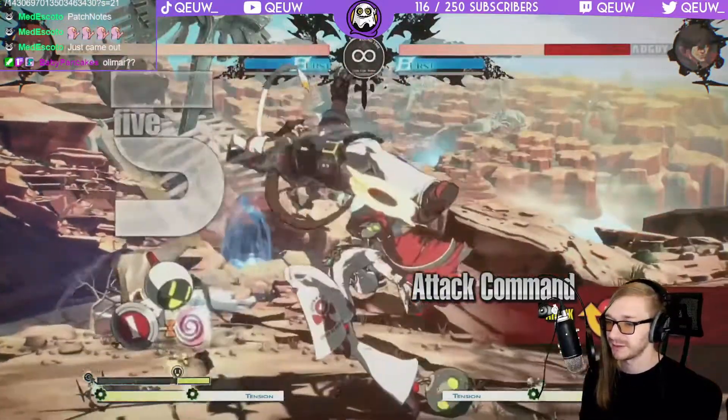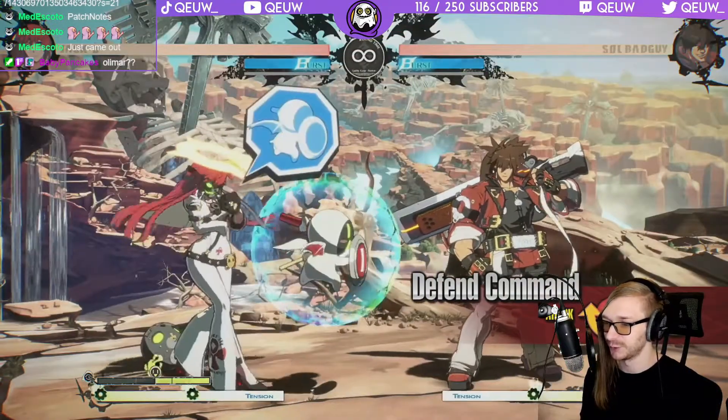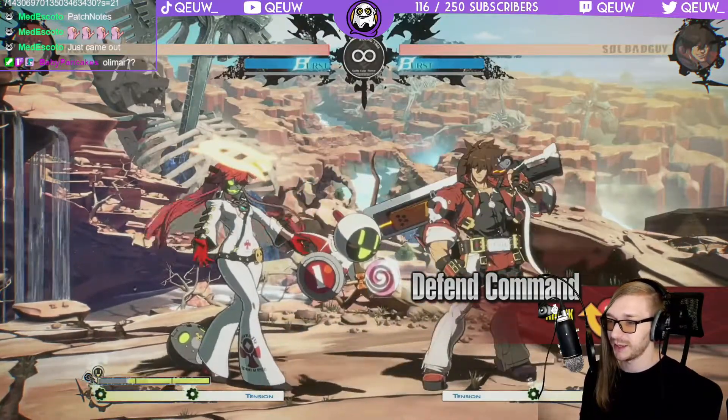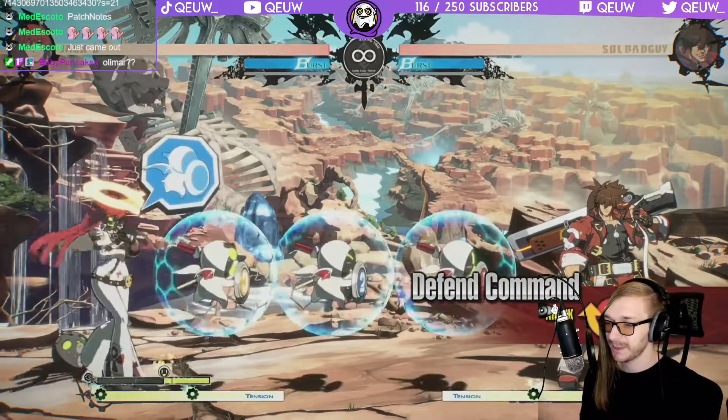Defend command: this move creates a barrier — this is the coolest thing she has. This will be so busted and annoying to deal with. The parry means you're gonna get punished for pressing attack button when they have a barrier up. That'll make opponents think twice about trying to get rid of servants by attacking them.